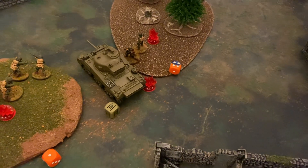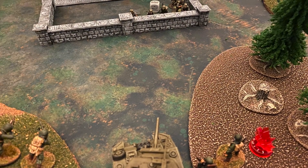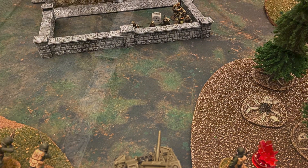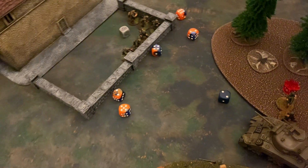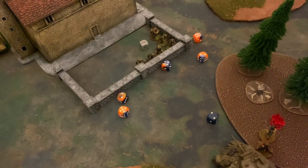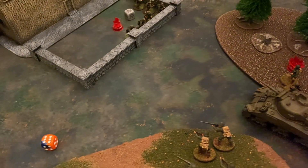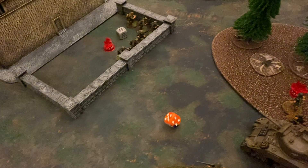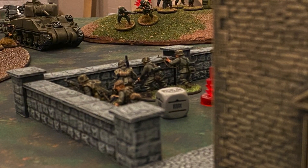The Sherman activates next, passes an order check removing his last pin, and targets the German infantry that just moved up. Needing sixes due to cover and being inexperienced, the HE shot misses, but one of five hull machine gun shots hits and needing fours to damage, he gets it and removes one German infantryman. The roll for excessive damage comes up short, and another American die is drawn.